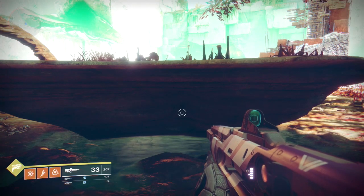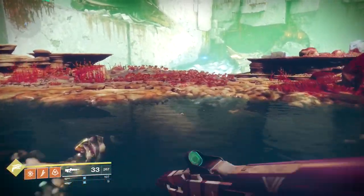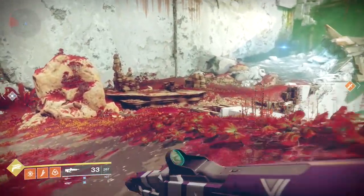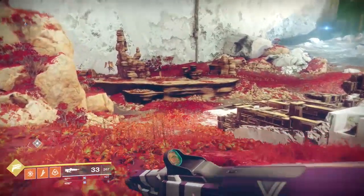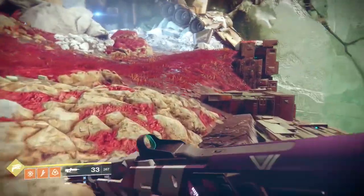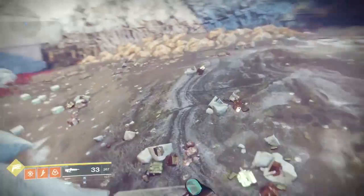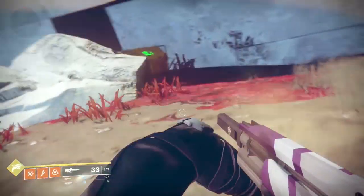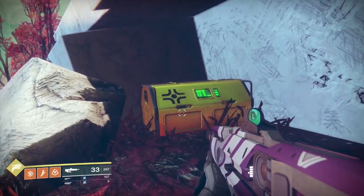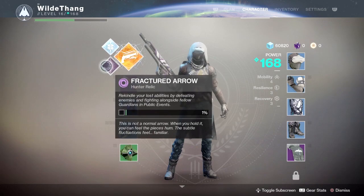Moving on from this location, you want to head straight over to this ship area here. It's a pretty small area so you can't really go wrong. Also, the Fractured Arrow I just picked up from that chest is related to the Night Stalker subclass. You need to open these gold chests for a chance to have that drop, then kill things to actually unlock the subclass. I've now unlocked Night Stalker as well.